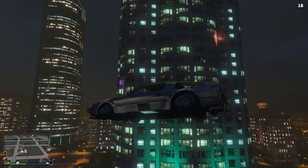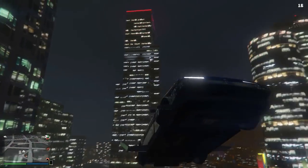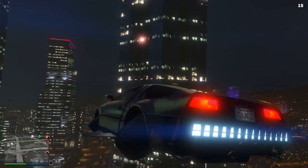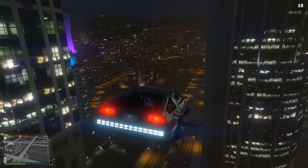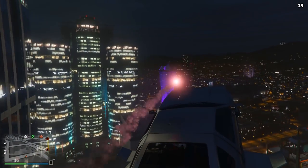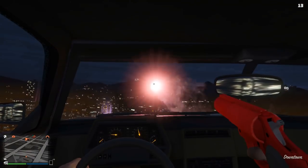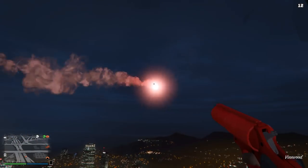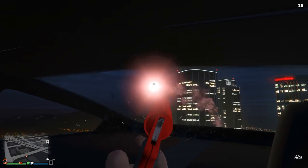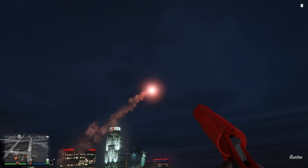This functions just like the flare countermeasure which you can apply to most aircraft in-game with the release of the Smuggler's Run update. But of course, with regular cars and vehicles you can't fit the flare countermeasures to them, so instead get yourself a flare gun and make sure you're stocked up on ammo, so when people fire missiles at you, just go ahead and fire a few of these to redirect them so they don't hit you. This is definitely a very useful tip — I cannot believe I didn't know about this sooner, especially seeing the flare gun has been in-game now for at least 2 or 3 years.